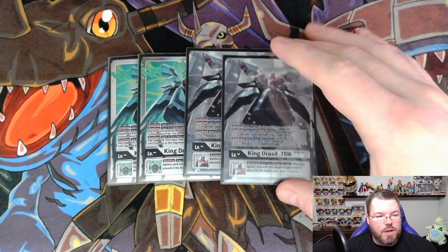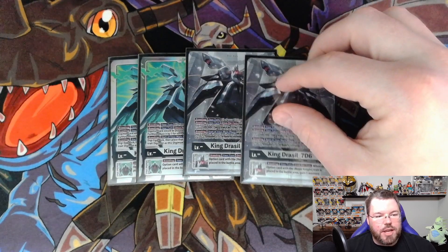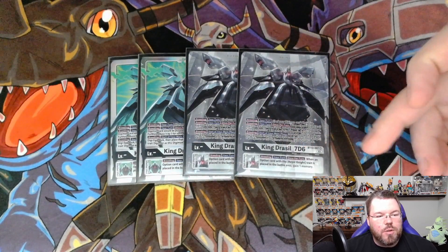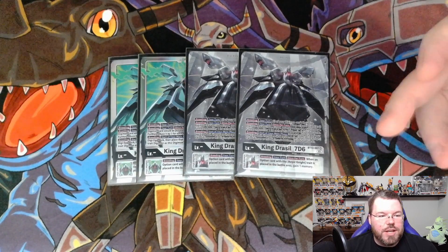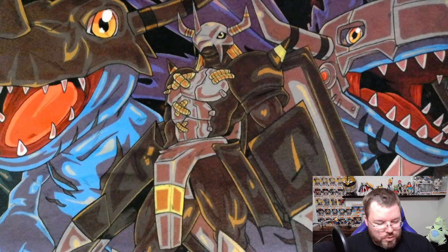All of your Royal Knight trait Digimon also get tucked underneath as Digivolution cards. And then the Inheritable — which obviously only happens whenever you absorb another one in your Tama stack — is breeding your turn once per turn: when an option card with Royal Knight trait is placed in the battle area, gain 1 memory. Obviously we're just running 4 of those bad boys.